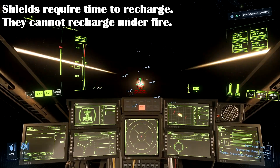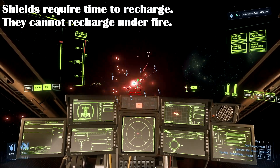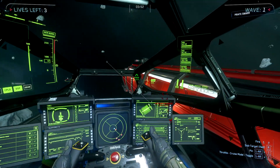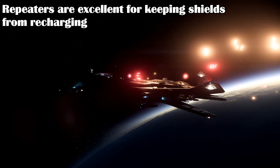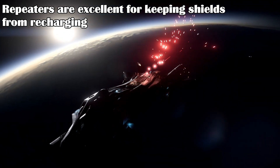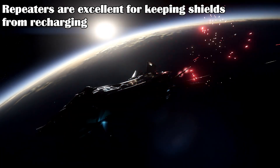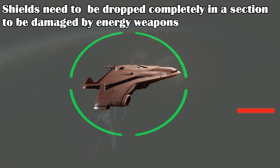Shields that are hit require time to recharge and cannot recharge when they are under fire, so it's important to protect the shield being hit until it has time to recharge — for example, by turning the ship away so that the shield is away from the attack. Attackers with high fire rate weapons can keep a target ship's shields from regenerating so that other weapons can be used to damage the ship directly. It's often good to have a mix of repeaters and cannons for this situation. To damage a ship in a particular location with laser weapons, you need to drop the shields completely in that section, otherwise the energy weapons will be blocked.